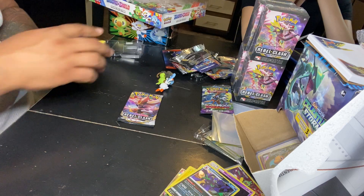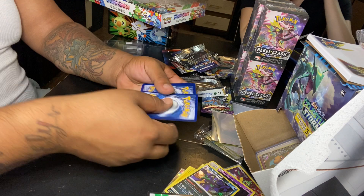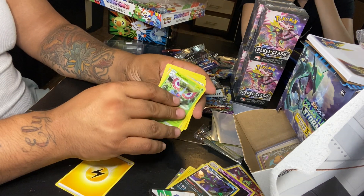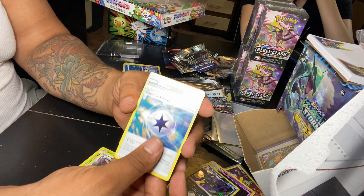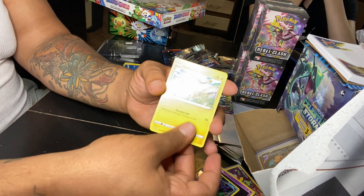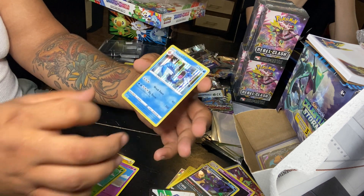Gotta put these to the side because this is the next set we will be going for. Code card, one two three four to the front. Thunder Energy, Masquerain, Dual Blade, Capture Energy, Gibberish Paddove, Heliolisk, Voltorb, Sandygast, Reverse Holo Low Tide, and a Holo Rare Gyarados. Nice.